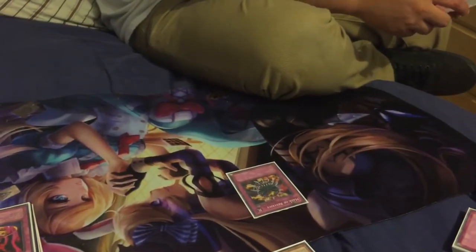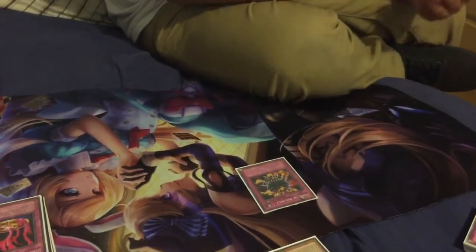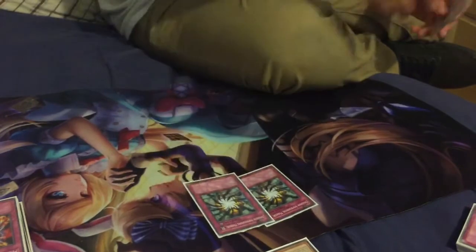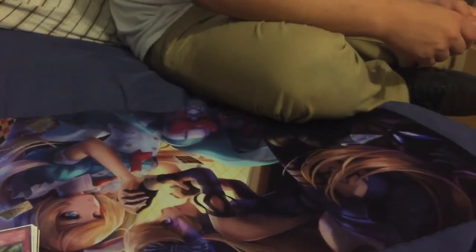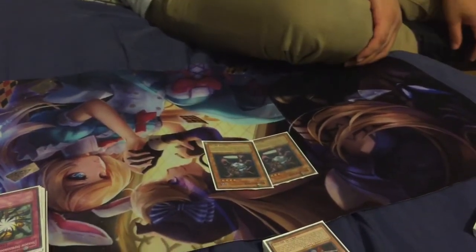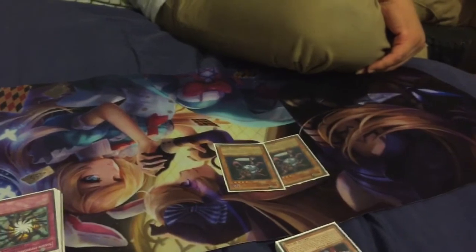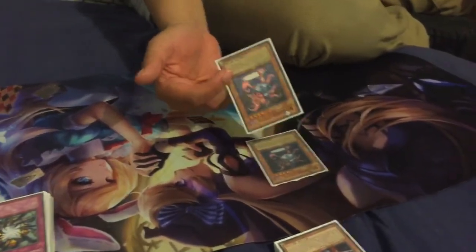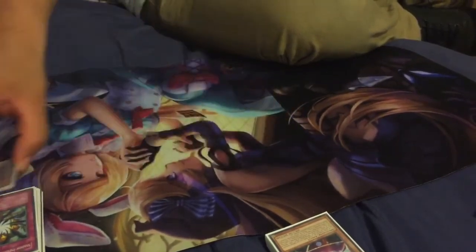I'd recommend two Maxx C but I'm only running one at the moment — I feel kind of clingy about it. But going against Monarchs or anything that tribute summons boss monsters, this slows them down. I run two Shadow-Imprisoning Mirror — same reason as Macro Cosmos, stops those Dark Destroyers. Last but not least, two Necroface. Cherries is a big problem for this deck in the current meta — every time someone uses Cherries on my Great Magnus it's hard to get him back once he's banished. Necroface allows me to shuffle him from the banished zone back into my extra deck. He also gains 300 attack for every card shuffled back, so that's practically how the deck works.